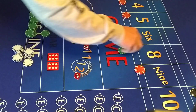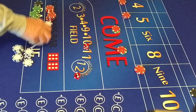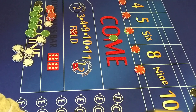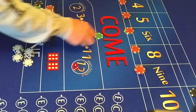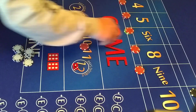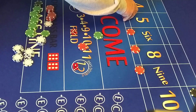Roll: 6. The 6 pays $35. Now we're going to take this, take all our profit, go back to 2 units each, and start over again. We started with a grand — we'll count up after and see how we did.